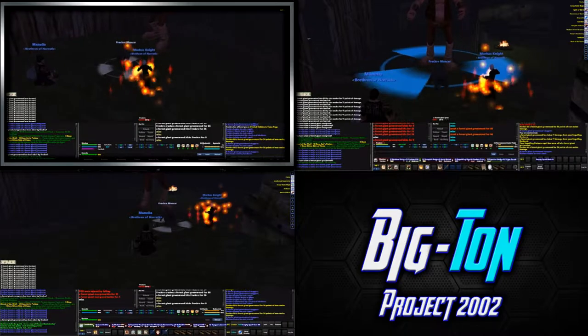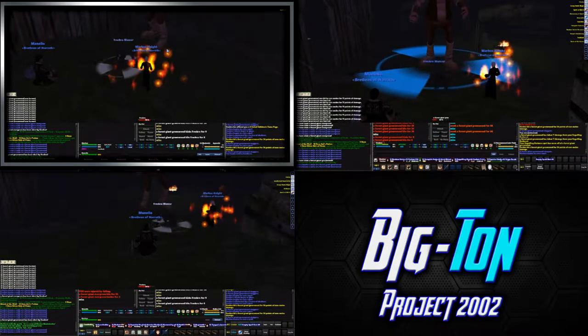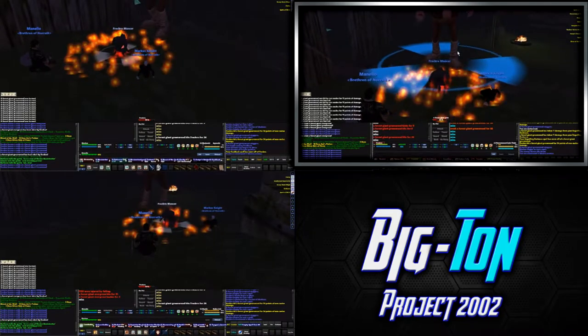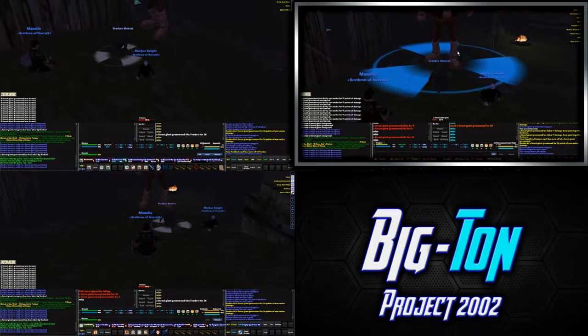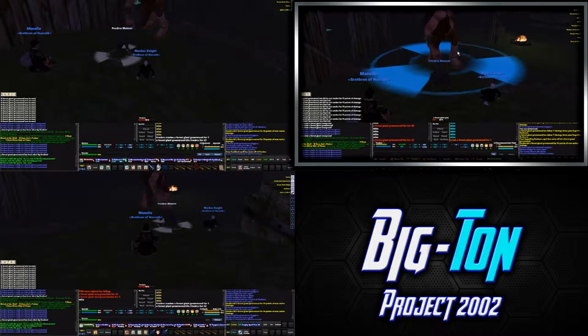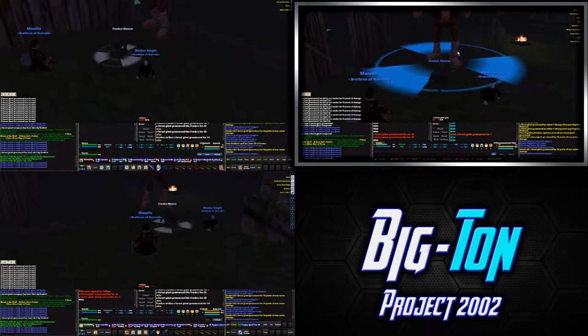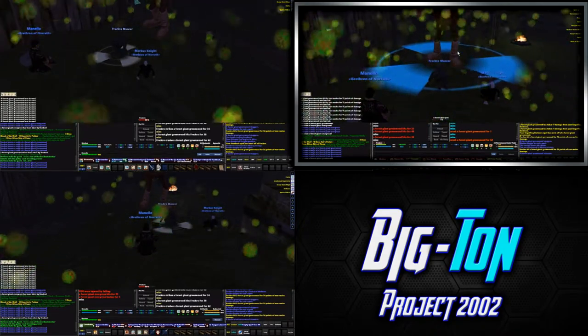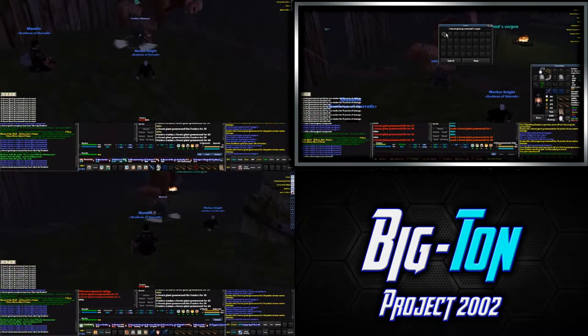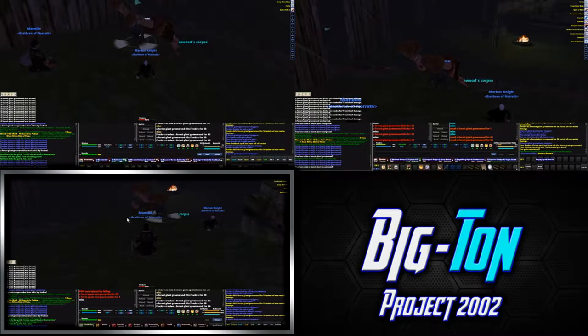Speaking of buffs, I'll redo my damage shield. At the lower levels with full buffs on, there's not a whole lot of difference between a melee and a caster — maybe a little bit of AC and stuff, but the mobs hit for roughly the same. When you get dual wield and double attack and stuff like that, it changes.